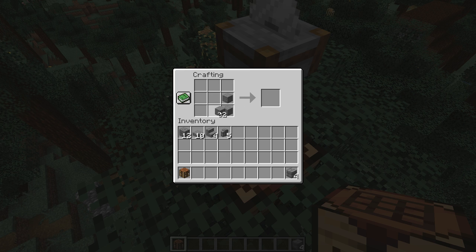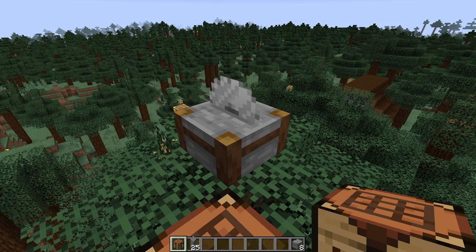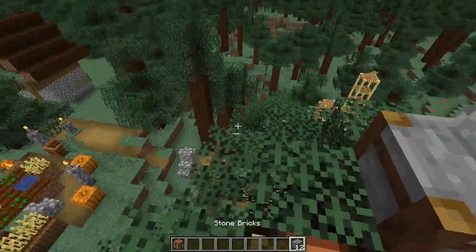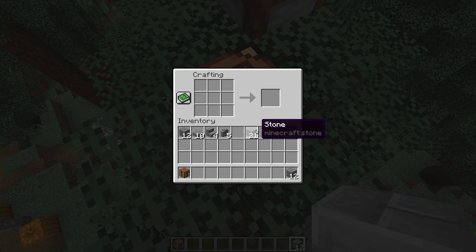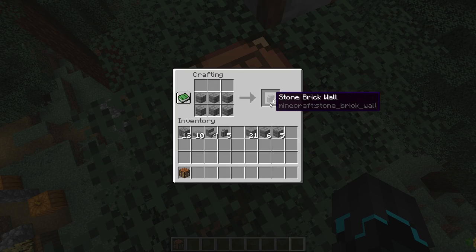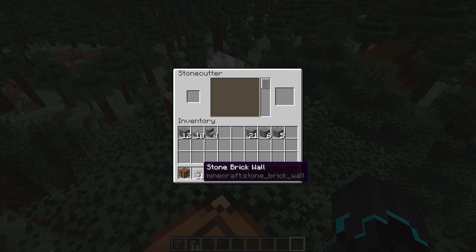You can still make things the old way, but the cool thing with the stone cutter is you can make one at a time. With the crafting table, you have to make four at a time, so you'll sometimes end up with three that you don't really want but don't need them. You basically end up with a bunch of leftover blocks. Like if I were to make a stone brick wall, I'd get six but only need five, so I'd have one in reserve.